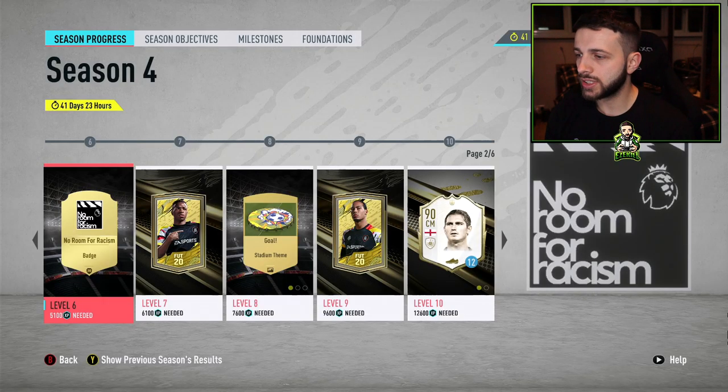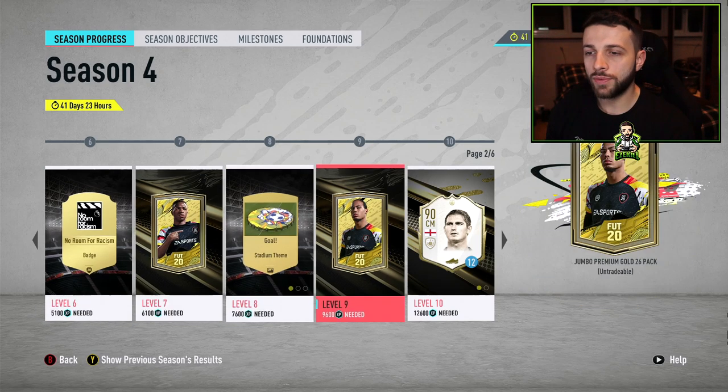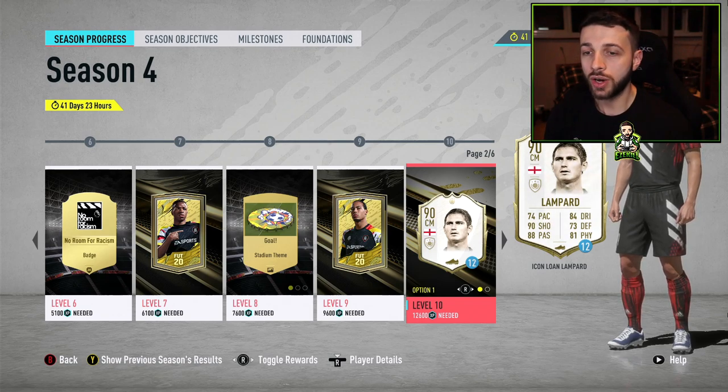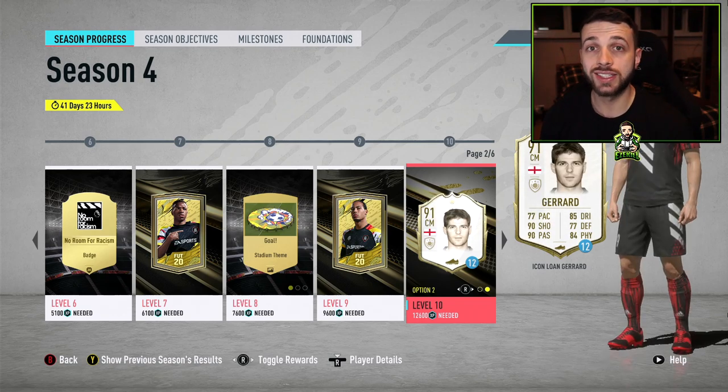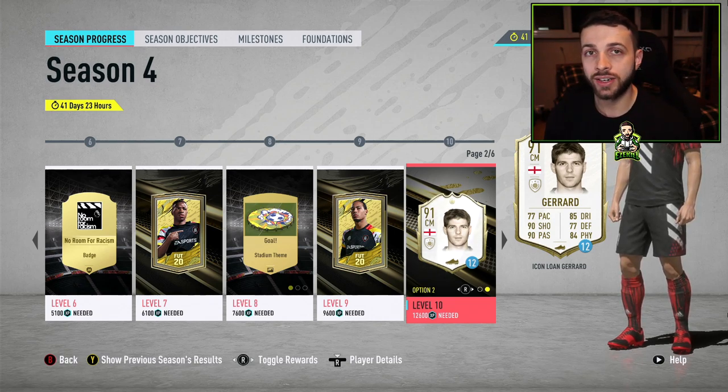On the second page we have some more Say No to Racism stuff, a Jumbo Premium Gold Pack, some Stadium Themes, another Jumbo Premium Gold 26 pack, and also a choice between two different icons. We have a 90-rated Lampard, which looks pretty tasty, as well as a Gerrard, both available for 12 games. I really like what they're doing here by putting different choices in halfway through the season.